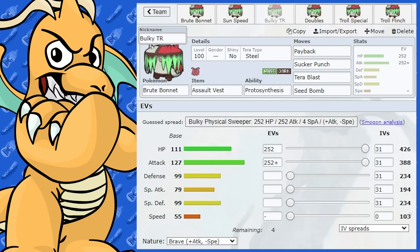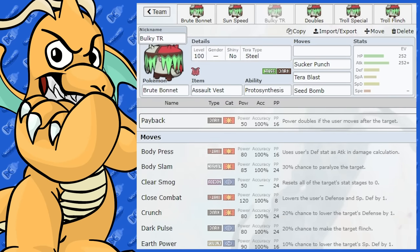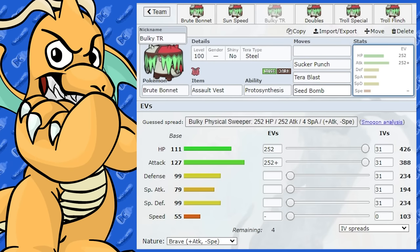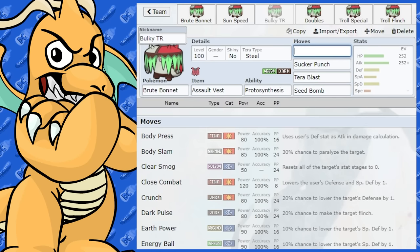I'll do the Trick Room set first. Payback is for another slow set. We've got Sucker Punch, Tera Blast Steel, and Seed Bomb as well — again, Seed Bomb or Bullet Seed, it's up to you what you want to run. This could probably have Crunch instead — because you know you're going to go first in Trick Room, and that way the opponent can't mess with you with a Status Move. Crunch has a little bit more base power than Sucker Punch. You could run Sucker Punch if you're worried about being out-sped by another Trick Room team.